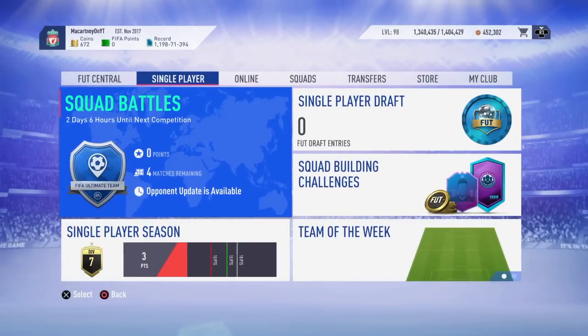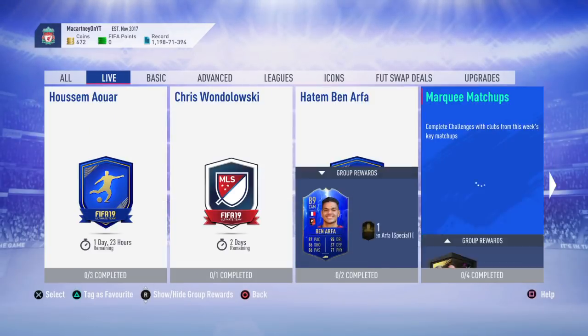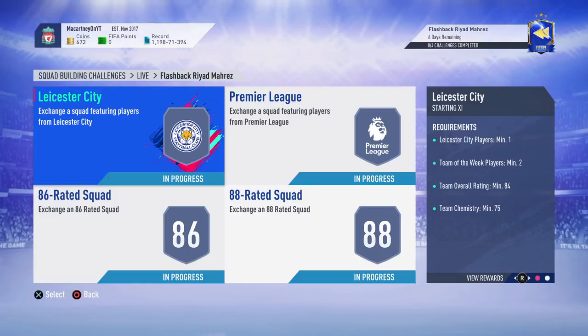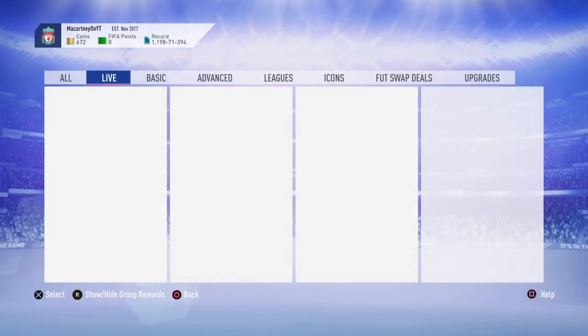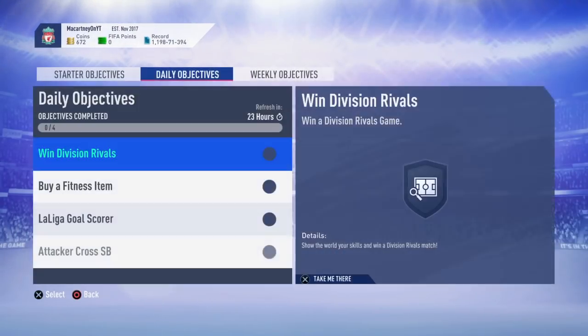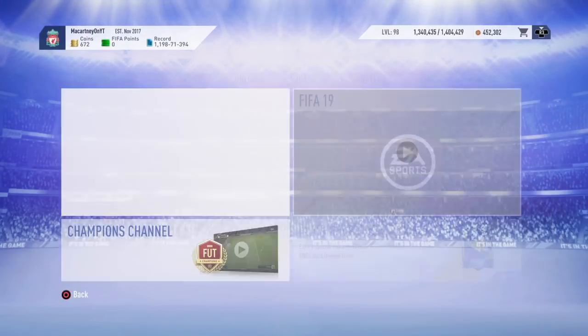For example, with the Riyad Mahrez SBC today, you can put Team of Season cards into the SBC. Obviously it'll reduce the price massively, but we are late in the year now. So maybe you don't want to grind for it because it isn't the greatest card — it's completely up to you, of course. But I'm going to show you how you can go ahead and do it quickly. What you've got to do is win four online single matches using 11 Chinese Super League players to earn a Team of Season Renato Augusto.